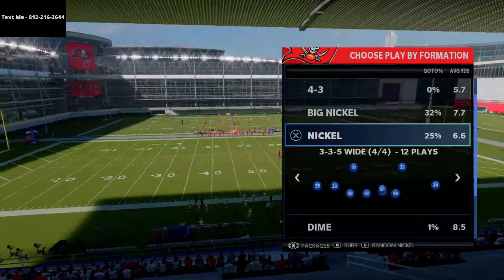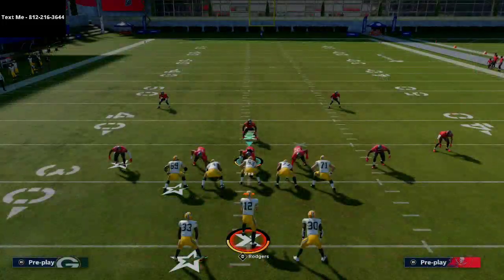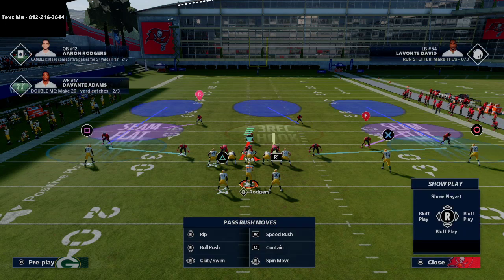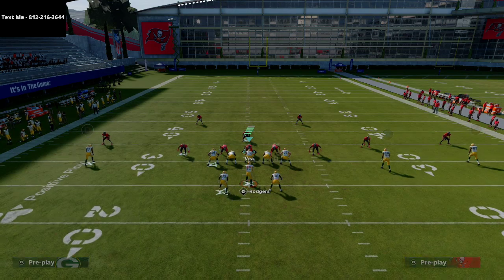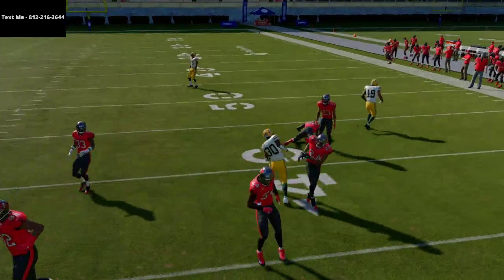We're going to run the play Flood, and in general you want to run the Flood play to the wide side of the field. In a perfect world you'd be on the left hash mark when running this play, but you don't have to be — you can run it to the short side. I want to show you first and foremost how this play works against play defenses like Cover 3 Mabel. This is one of the most popular defenses you're going to see, where they drop both the outside guys deep and they have a flat and a buzz zone.